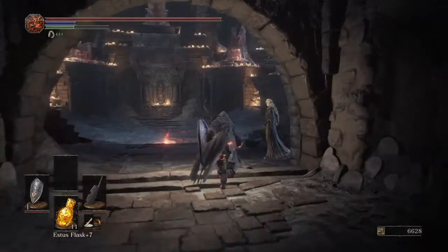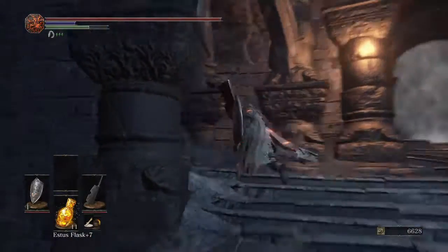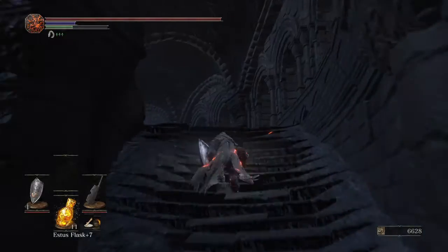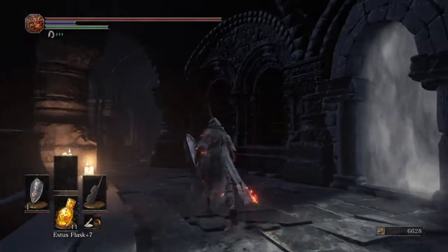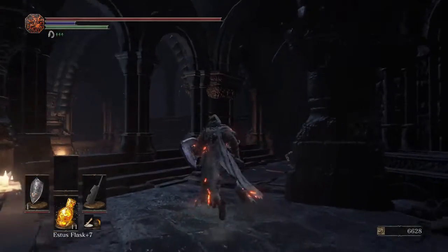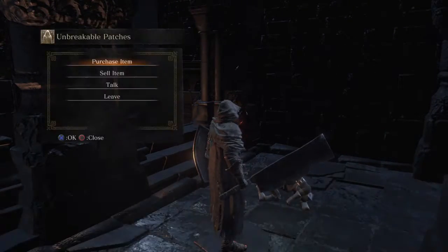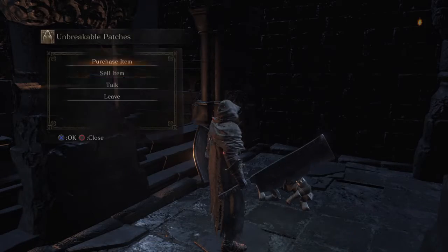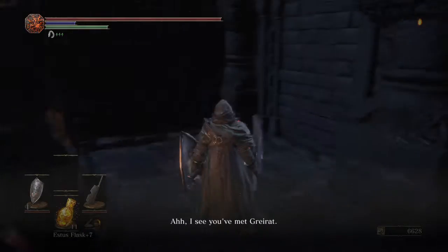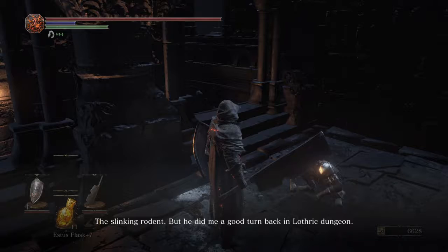First you have to talk to Patches, and he'll say something about Greyrat. As far as we know, Patches doesn't trust anyone — he's an asshole to everyone — but not Greyrat. He says, 'I see you, make me rather the slinking rodent, but he did me a good turn back in Lothric Dungeon.'